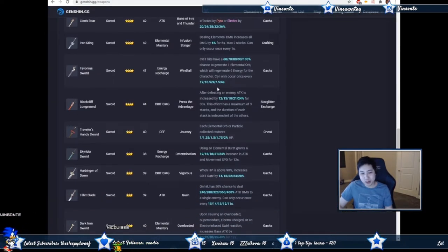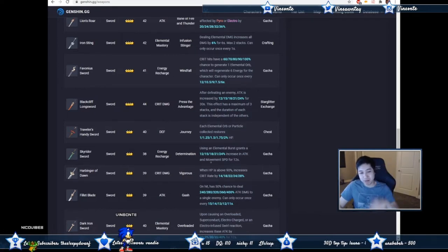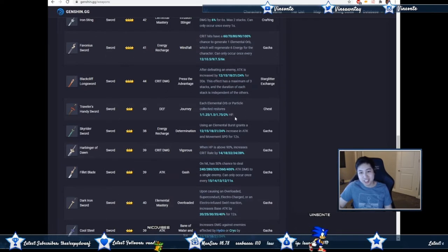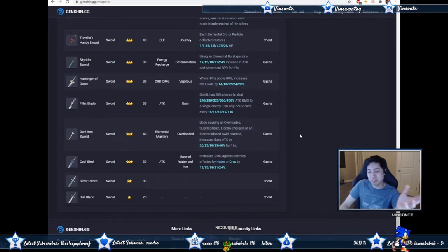For three-star swords: Harbinger of Dawn has crit damage but requires you to stay at high HP. Fillet Blade is pretty good — attack damage bonus toward a single target 50% of the time, and as a sword user you attack pretty quickly. Some others are for hydro/cryo reactions — that's not going to happen on a geo character — and one gives defense which we don't need.